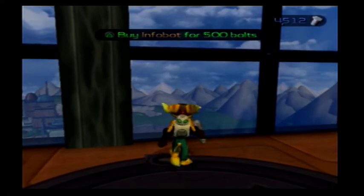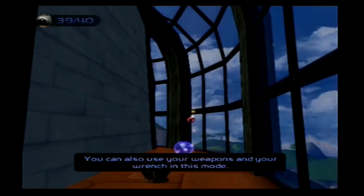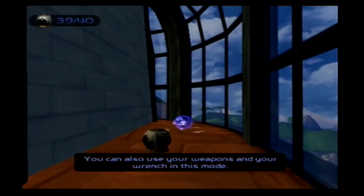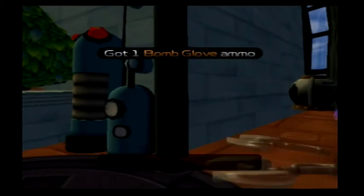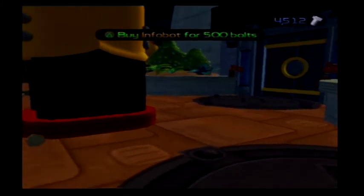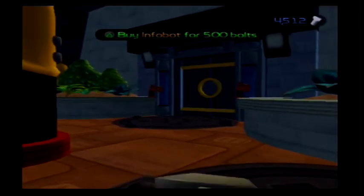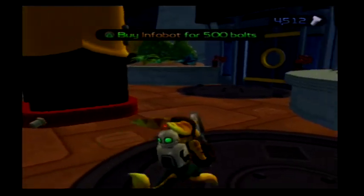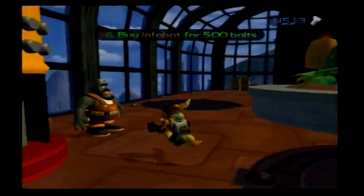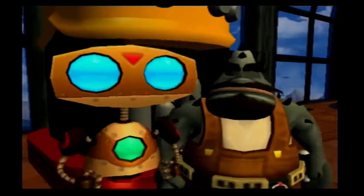That message that popped up — if you press L1 you can enter look-around mode and you can also use your weapons. Press circle to throw a bomb, or press R1 to get a little crosshair up showing exactly where your wrench will go — it's a neat little feature they put in the game. Anyway, let's buy this infobot. This is pretty much it for Novalis, except for that last gold bolt, which we won't be able to get until we have an item from way later.